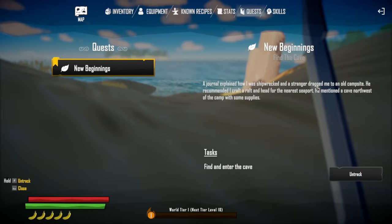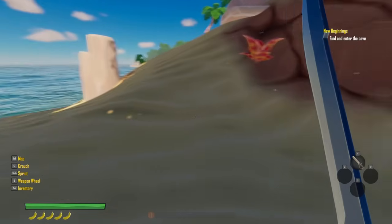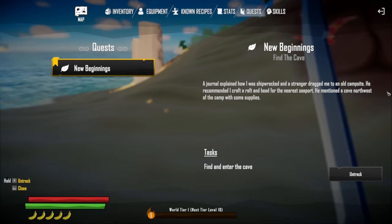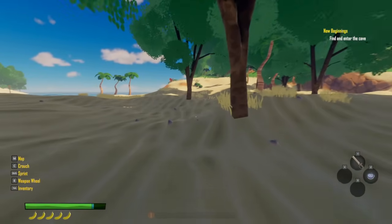A journal explained how I was shipwrecked, and a stranger dragged me out to an old campsite. He recommended I craft a raft and head for the nearest seaport. He also mentioned a cave to the northwest of the camp for supplies, so let's go there. I kind of am northwest of camp, so the cave should be around here somewhere.